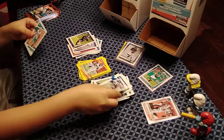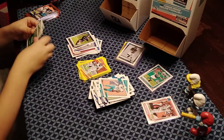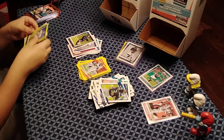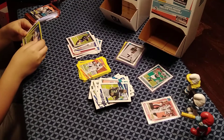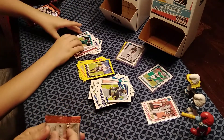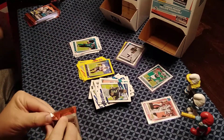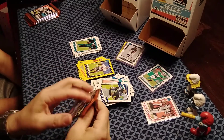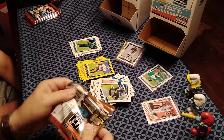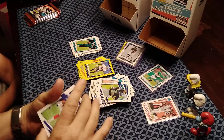Pack with Stephon Gilmore, Devonta Parker, Russell Wilson, Azeez Ojulari, and the rookie is Travis Etienne — not a bad rookie. They note he got hurt in preseason and didn't play the rest of the year, hoping he has a good bounce-back season, like a Joe Burrow story.